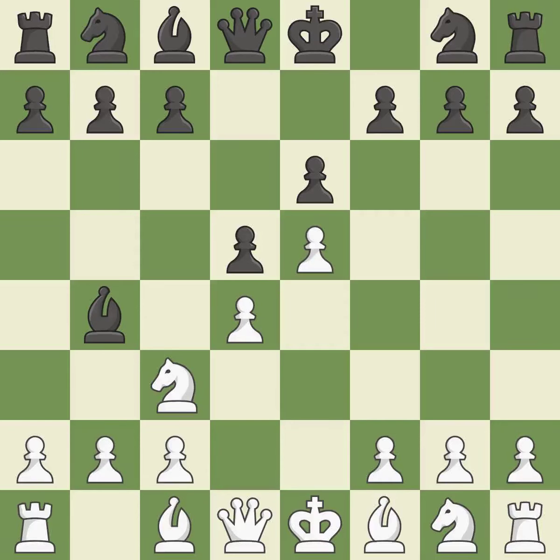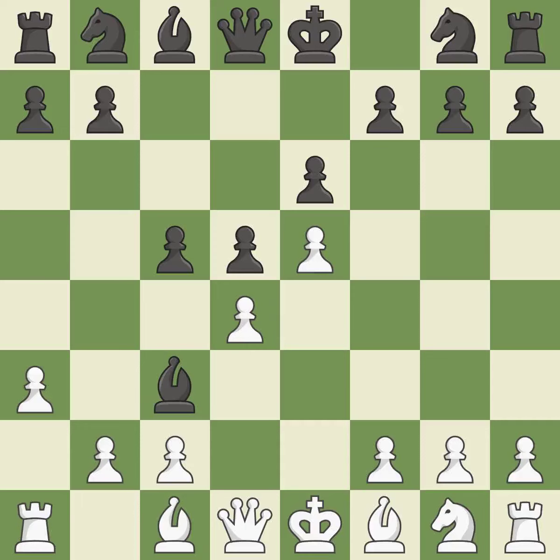e5 closes the center and attacks the important d6 and f6 squares. The d4 pawn is struck by c5, kicking off center play. a3 puts the question to the bishop — retreat or capture. bxc3+ captures the knight and doubles White's c-pawns. bxc3 recaptures the bishop and supports the d4 pawn. Qa5 develops the queen, attacks the c3 pawn, and defends the c5 pawn.